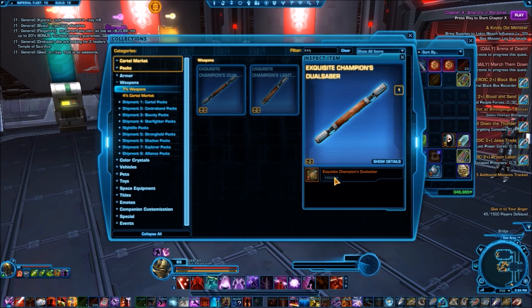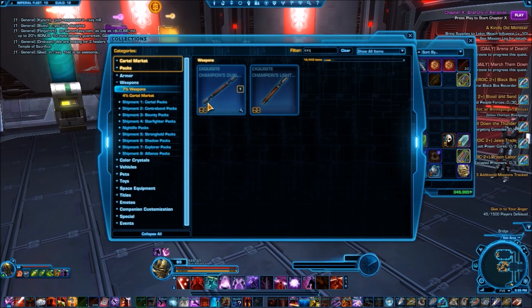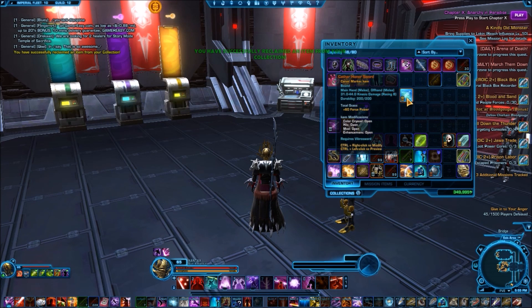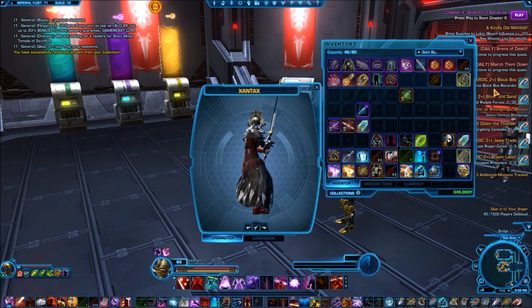And you can see details and preview it and all that stuff — it's a mighty fine saber I sent you. But this will not be grayed out, and you can click here and claim a copy. Let me go to a weapon that I actually have. I'll click Show Collected. So I can get a Cathar Honor Sword — see how it's lit up bright blue and I can click that. And I have claimed a Cathar Honor Sword, and now I can give this to my companion. I can do that like 10 times and have 10 Cathar Honor Swords if I wanted to.